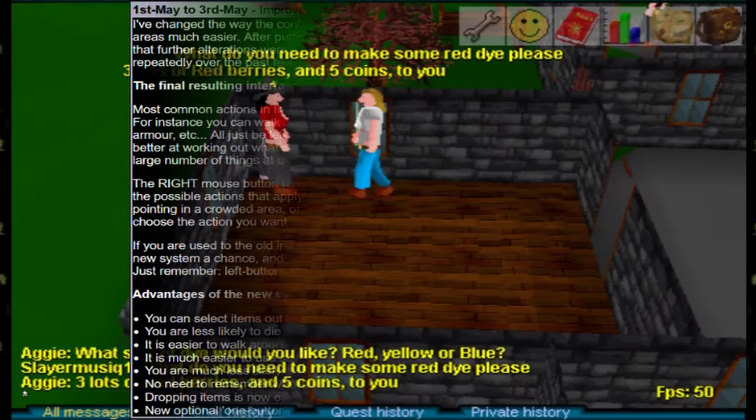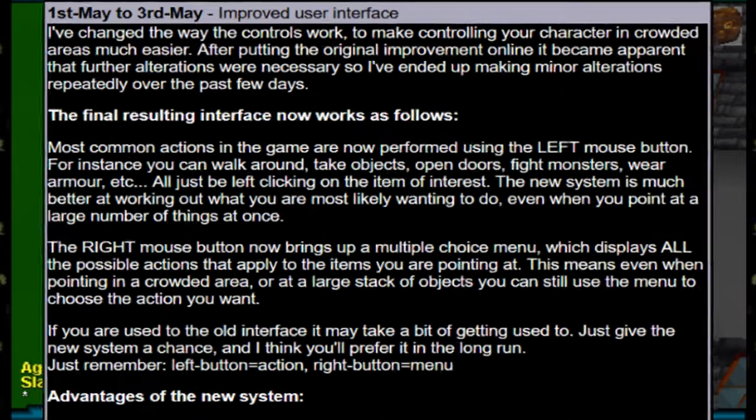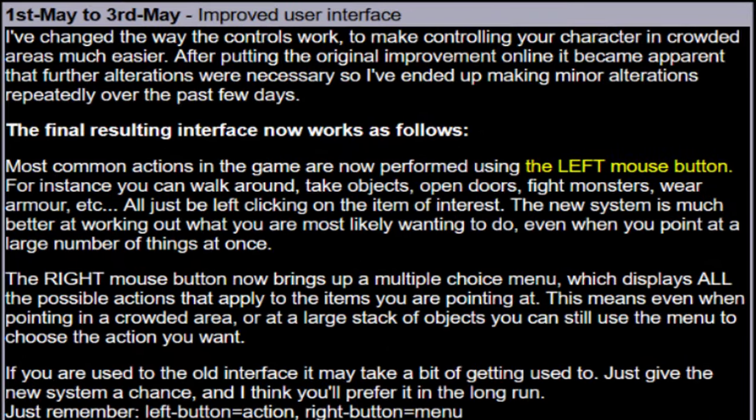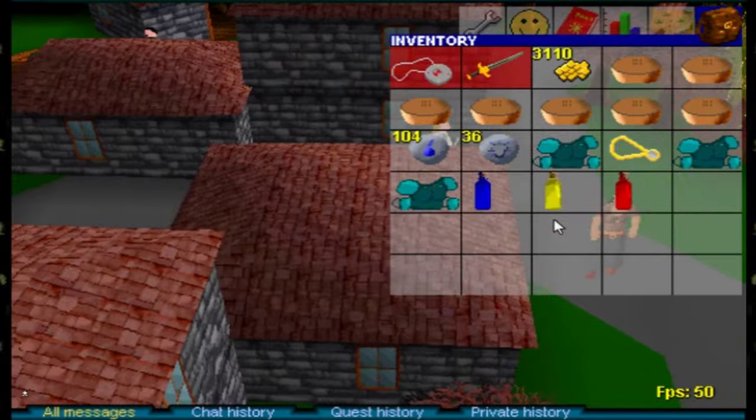Around the next day, there is a pretty big mechanical update. From this game update forward, the left mouse button will now perform the most common actions, while the right mouse button will now show a menu of all the available actions. And that is it for May 1st 2001.